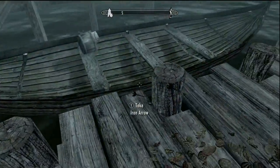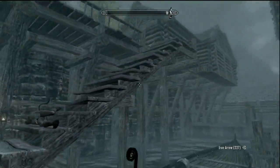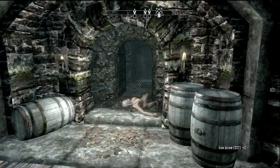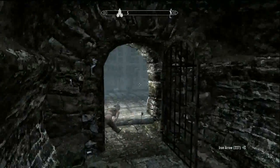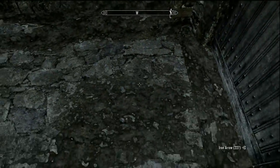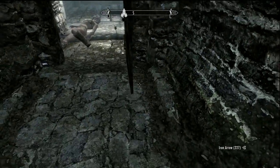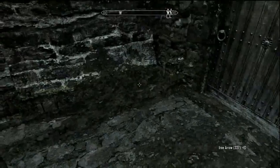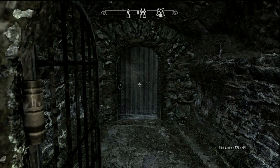Once you lead him down here, you want to lead him into the front of this doorway that leads to the ratway. This is the spot where you take your very first step towards completing this. Once you stand right here and make him charge at you, once he charges at you and starts hitting you, all you have to do is just go around him like this and shoot him and kill him on the spot.